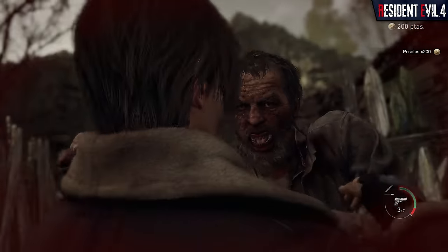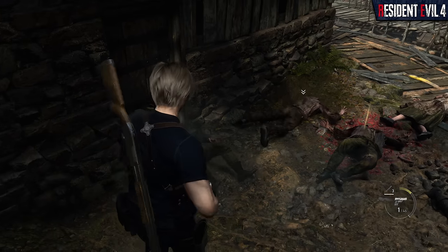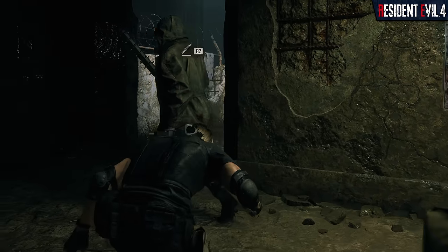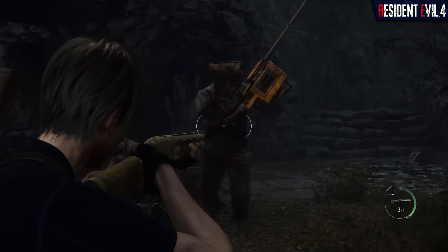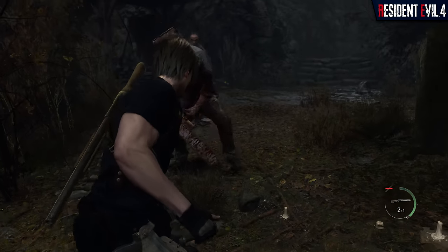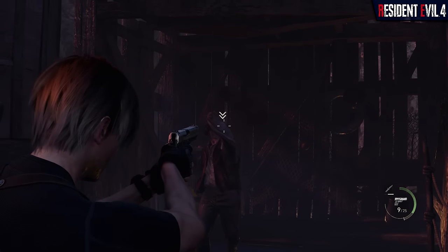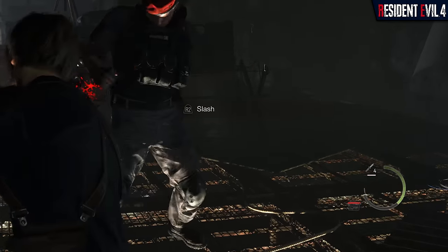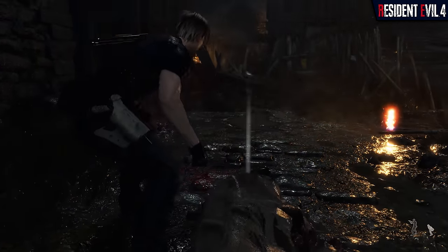The knife in Resident Evil 4 Remake has been given a big update. Not only can it slash enemies like before, but it can also be used to perform finishers on grounded enemies, preventing them from evolving into more dangerous Plaga enemies. It can also be used for stealth takedowns and to escape enemy grabs. But its most important change is its ability to block and parry — when an enemy attacks with a melee weapon like an axe, pitchfork, or even a chainsaw, players can tap the parry button to repel the attack. If timed correctly, this can even stun the attacker, leaving them open for Leon's kick. However, the knife now features durability, requiring players to constantly repair and upgrade it alongside their standard weapons.